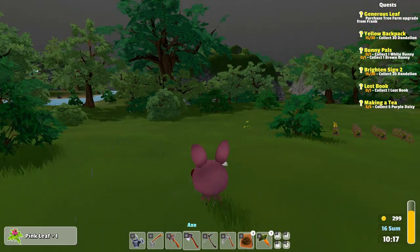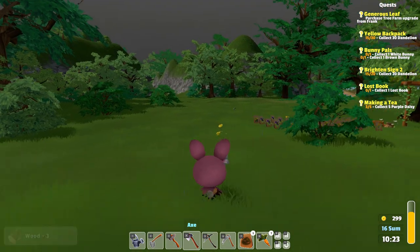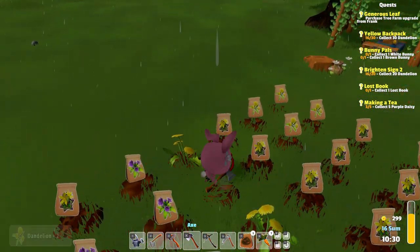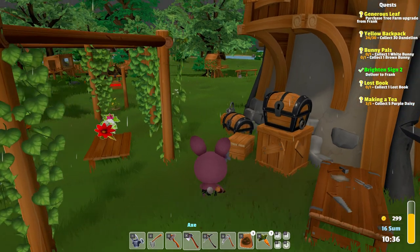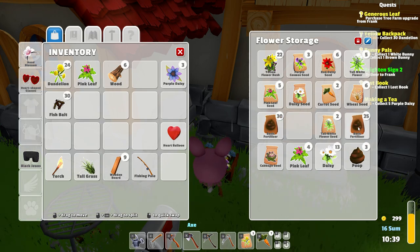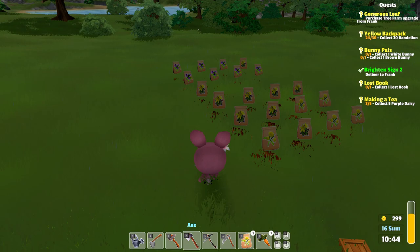Oh, a dandelion over there. But let's first chop this bush over here. Let's pick the dandelion — there are actually some dandelions that we can harvest. Three of them. So let's also just put three new seeds there. We had some more dandelion seeds — exactly three. Amazing. Let's put the fertilizer back. I think there's still fertilizer there. I'm not sure how long that lasts.